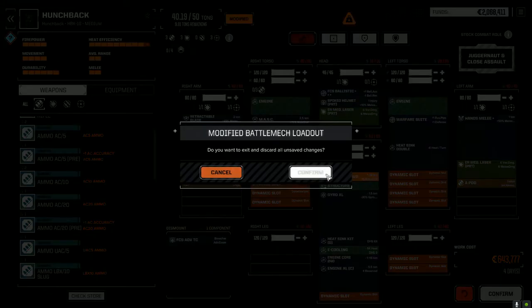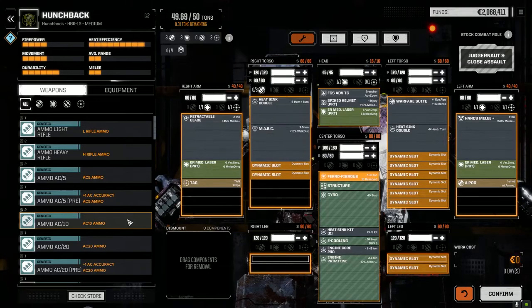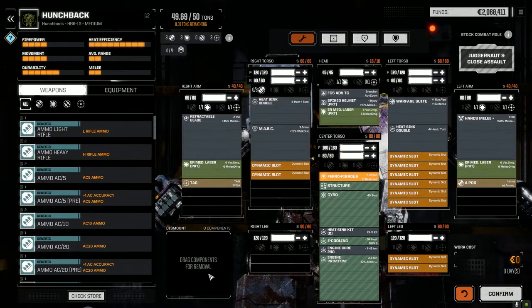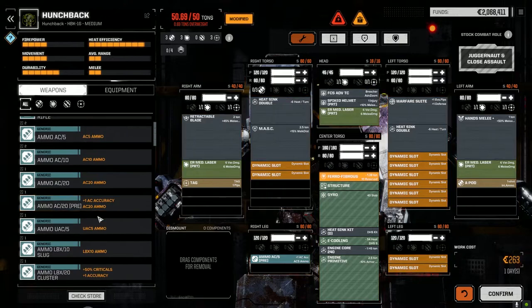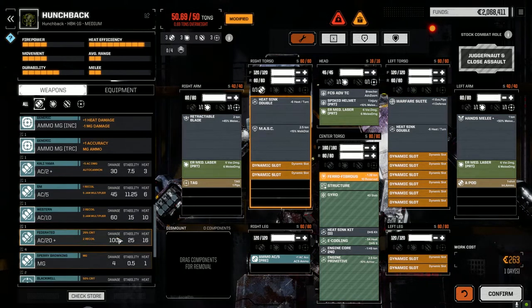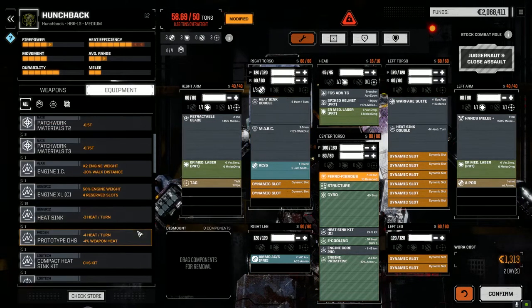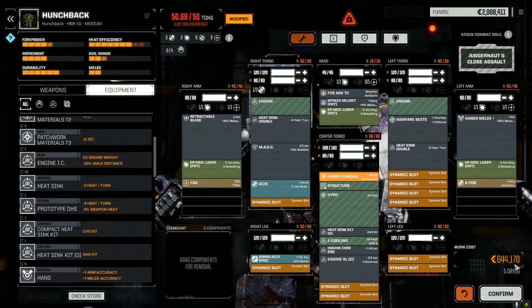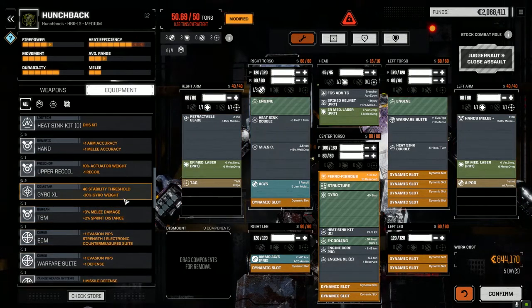I'm going to back out of here and come back in. Let's go to equipment and drop in our XL engine - I don't know why I thought that was a million. XL engine, let's drop in the XL gyro.